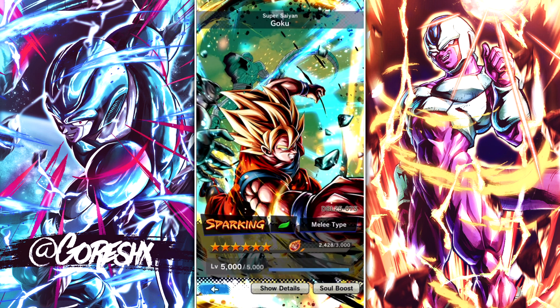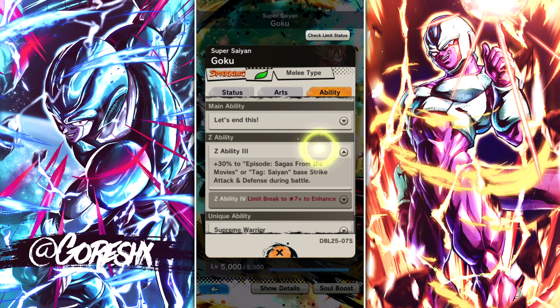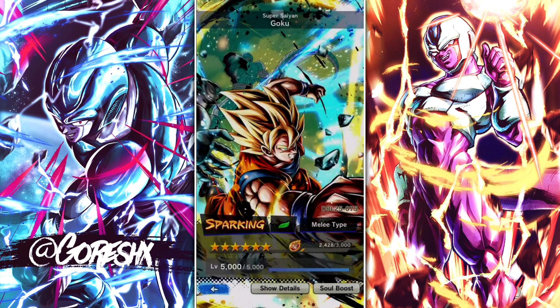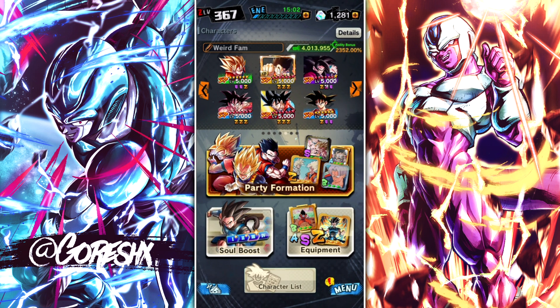I got him to 6 stars because I wanted him to have the Saiyan buff for his Z ability. Because without that, he'd only be buffing movies and it wouldn't really be benefiting the team that much. I did pull one more copy, got him to 5 star and then pumped some multi-Z power into him to get him to 6.